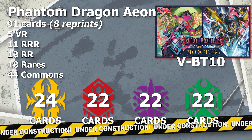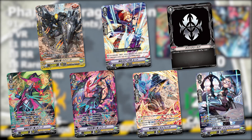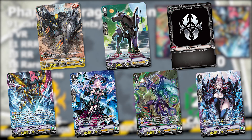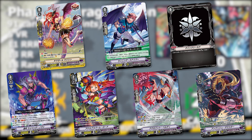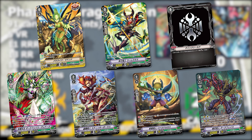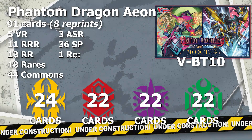For special parallels in this set, we have 3 Another Secret Rares, 36 SPs, and 1 reissue. The 3 Another Secret Rares are the main Shadow Paladin units: Phantom Blaster Overlord, Drag Heart Luard, and Drag Wizard Morphessa. 33 of the 36 SPs are found in 5 different SP clan packs, each revolving around one of the 5 VRs. The remaining 3 SPs can only be found as separate SPs in random packs. We also have a special reissue reprint — a Triple R foiling reprint of Cherishing Knight Brenran, slotted at a fixed 4 copies per case.